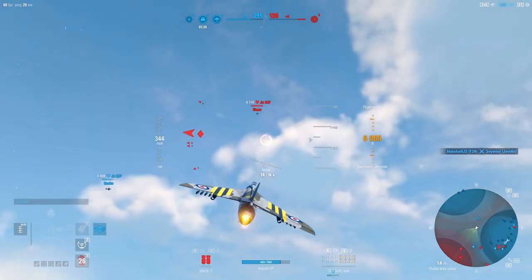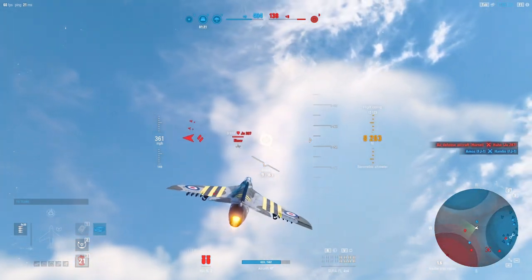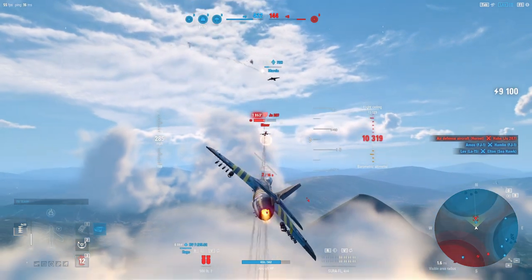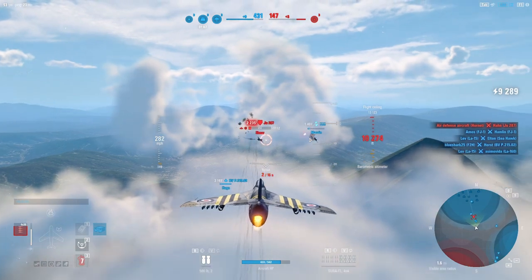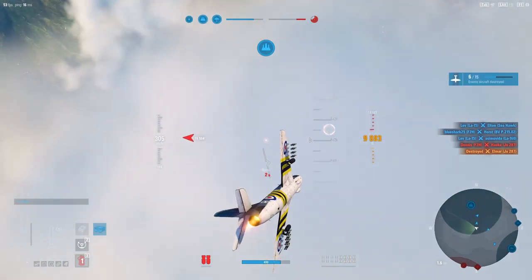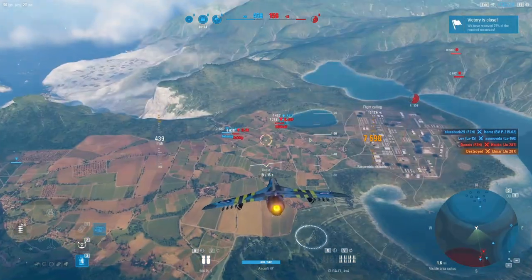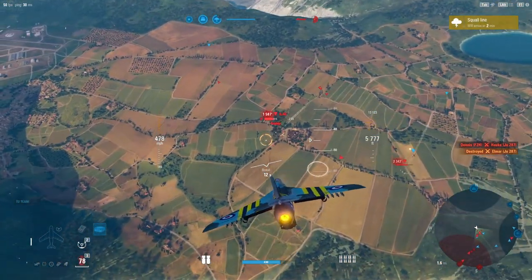Let's see if we can engage a bomber — this might be ill-advised, but we're going to go for it. We've got the same guns that the Javelin has, but on a multi-role. It's also the same guns you get on the Swift, but the Swift only gets two of these. So if we can tame these beasts, we can take down a bomber. We pushed our altitude envelope, but I just want to show you what it's capable of. Around 6,000 feet or so is going to be comfortable enough for it to do its primary job.